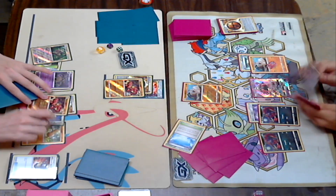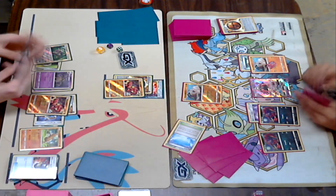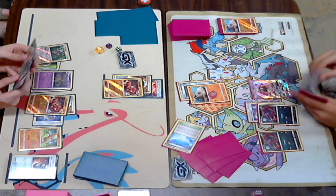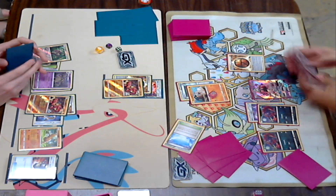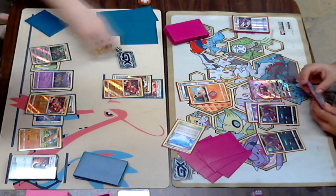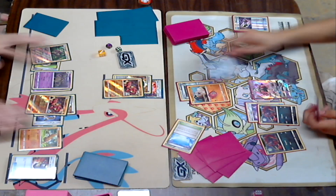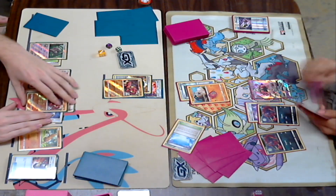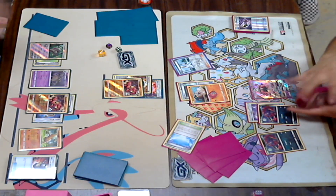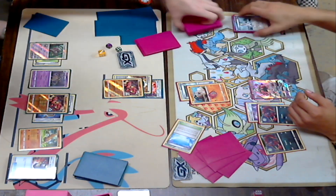Puts down a Beast Energy on the active, so now that Buzzwole is hitting 70 damage without Diancy. This is looking really scary for Kira. I know he does have the Colress. Looks like he had a Special Charge — putting those two Strongs back into the deck. And he's going to Colress for seven cards, so hopefully he can hit something here — maybe a DCE.